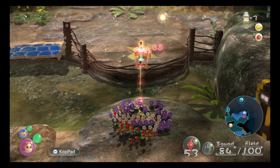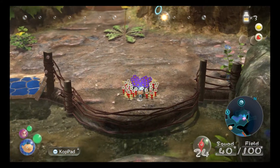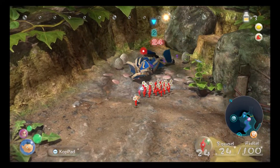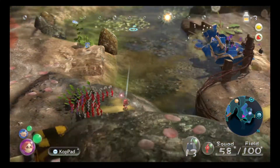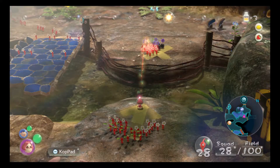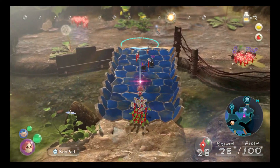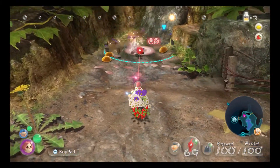We're going to throw some Pikmin over to Alf - some reds and some rocks - because we just need rocks to break this. That should be enough for now. We can put the reds on this one. And if you haven't guessed already, that signal they were sensing before is the first boss fight. I don't know if we're going to get to the boss fight today, actually, but we will get as far as we can.